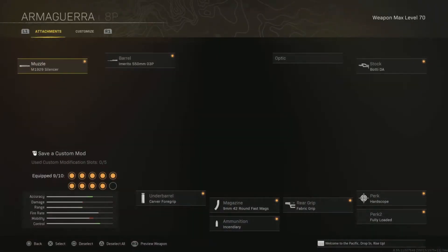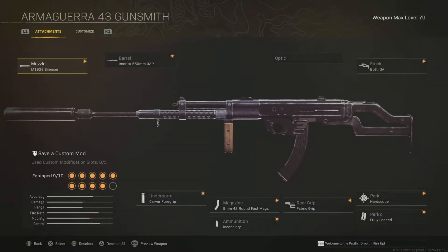Here are the attachments: M1929 Silencer, Imurto 550mm 03P Barrel, Burati DA Stock, Perk 1 Heart Scoop, Perk 2 Fully Littered, River Pepper Grip, 42 Round Fast Mag Magazine, Incendiary Ammunition, Corb 4 Grip. I hope you enjoyed, and bye!